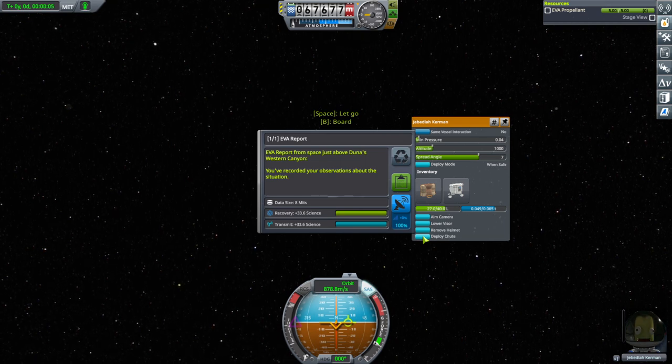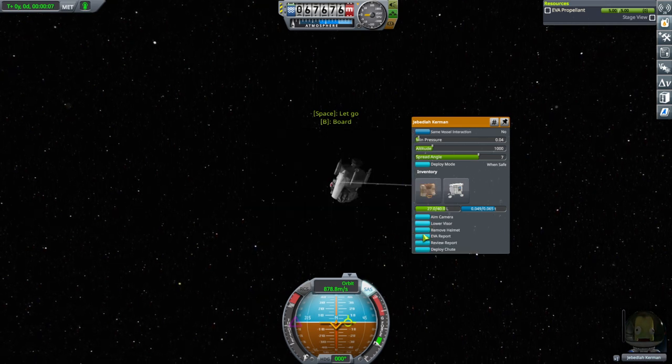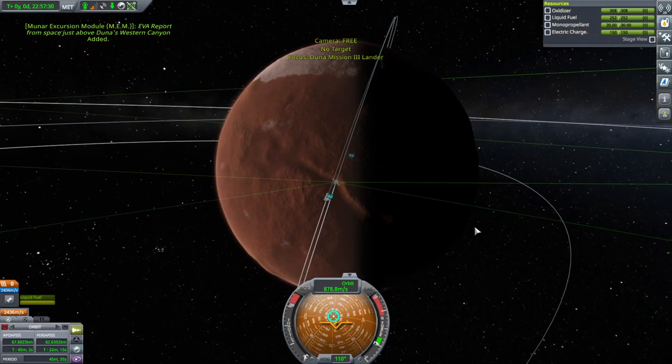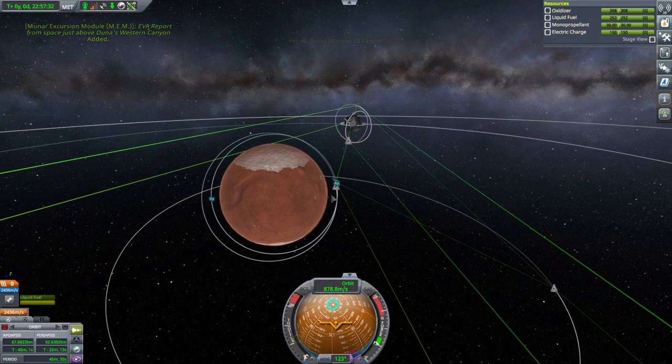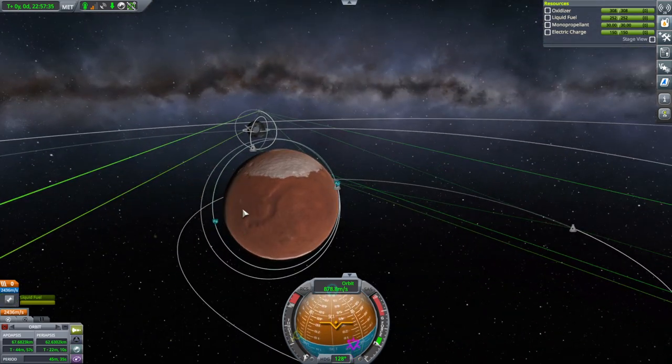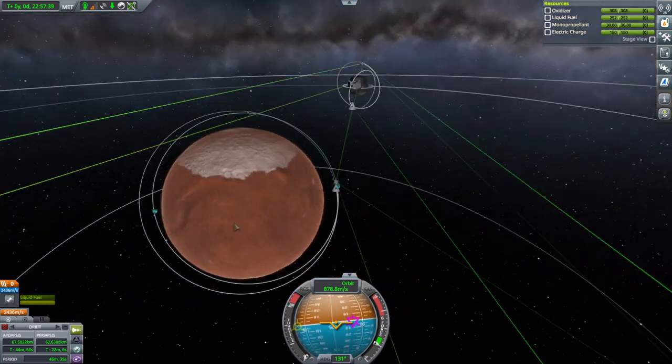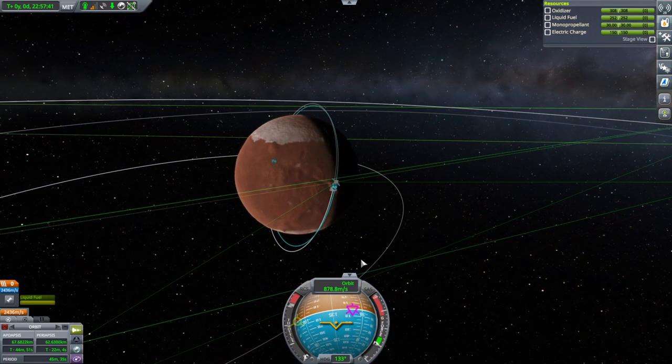Western Canyon — that is not one of the canyons we want. Well, shucks. There's a canyon but it's the wrong one. So if that's the Western Canyon, this must be the Eastern Canyon. We'll wait until Duna rotates and the Eastern Canyon is under us.